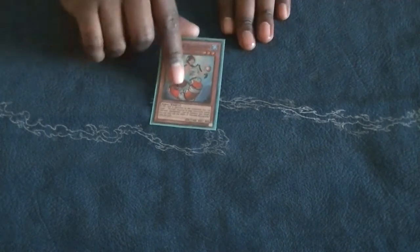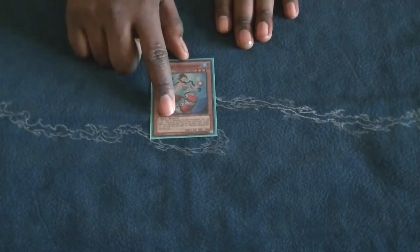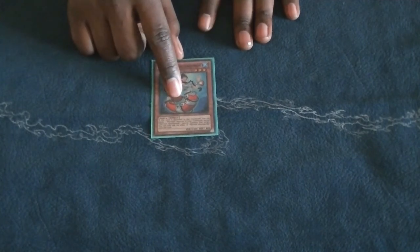That basically sums up trigger effects. One more thing I want to talk about: Mermail Abyssgun cannot miss timing. Since it's an if-you-can effect, no matter what, it will never miss timing — even if it opens its own chain link. There are times when Mermail Abyssgun will open its own chain link because it cannot miss timing. If people disagree, just point to the 'if' and then 'you can' in the card text.